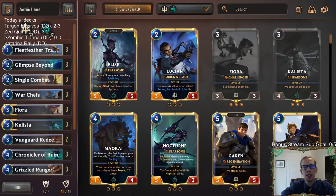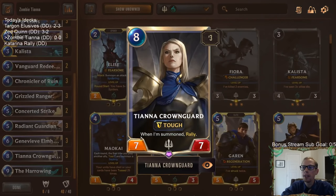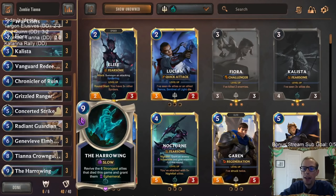Welcome everybody on Twitch chat and YouTube for some Zombie Tiana. This one looks like a spicy one. We're going to be playing a deck built around Tiana Crown Guard - eight mana, seven-seven with Tough. When summoned, Rally - and that's what we're trying to do: summon Tianas and Rally to get extra attacks.